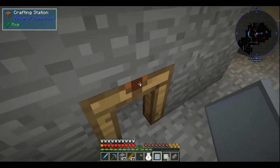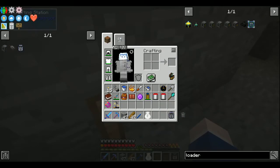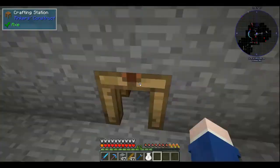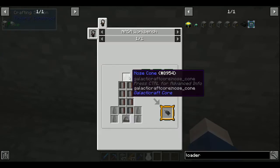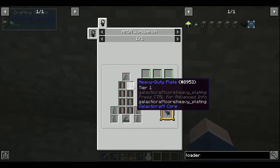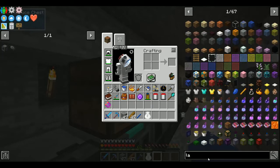I feel so close to being ready to go to space - I just need my rocket, but I also need a fuel loader and a launch pad.